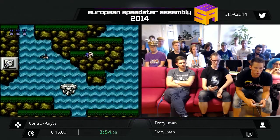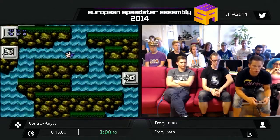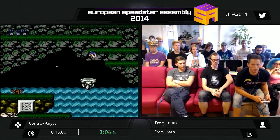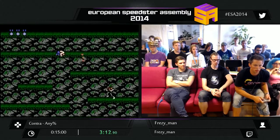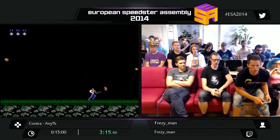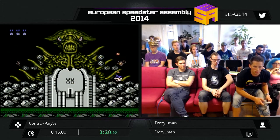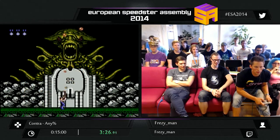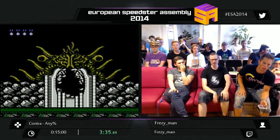That jump glitch can save time or screw you over — depending on how the code is written while you do the jump, you scroll like an extra pixel. That was a very, very, very good boss fight — one ball away from perfect.